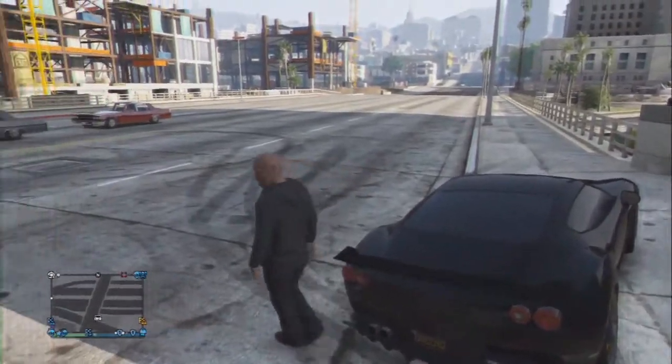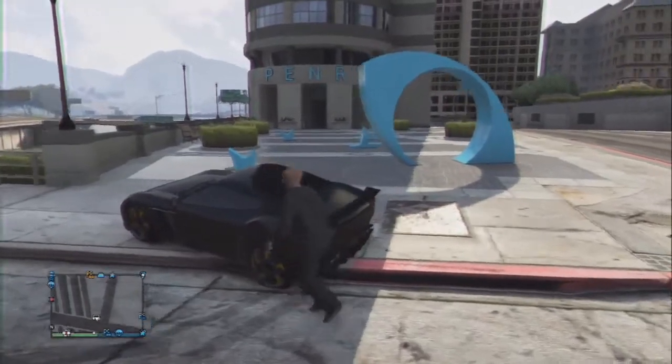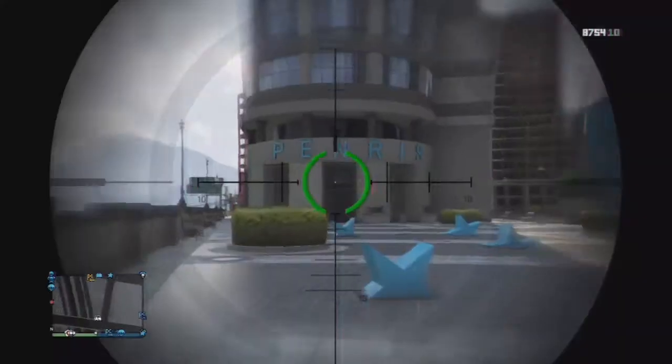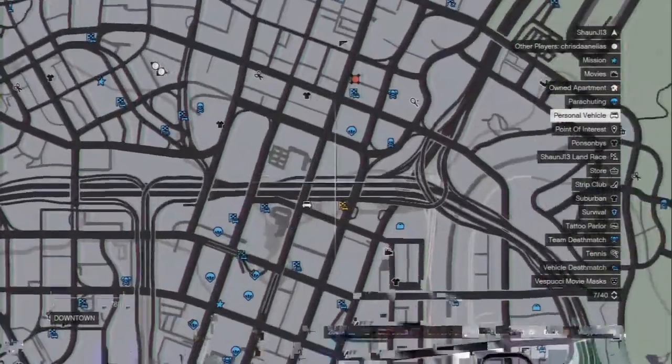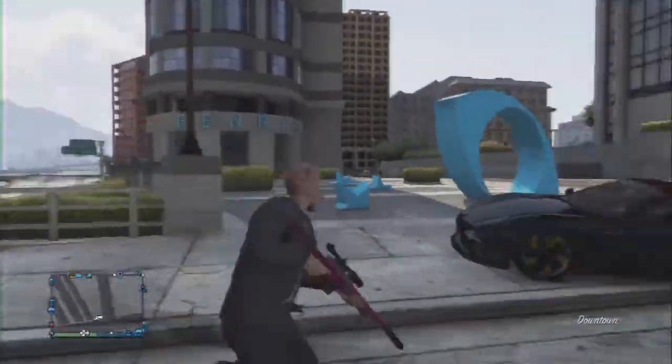What's up YouTube, Vision Axia here. This is a Penris building — just check it out and you'll see it's at this location on the map. This is actually a building in real life in Los Angeles — I'll post a pic on the site.